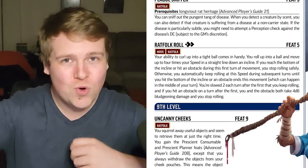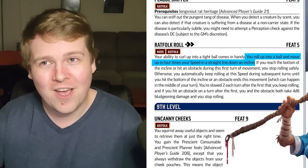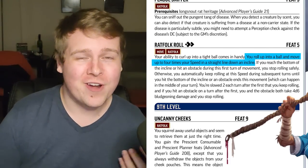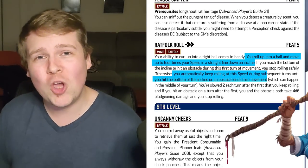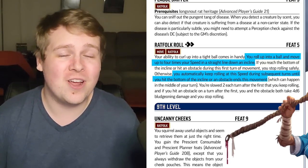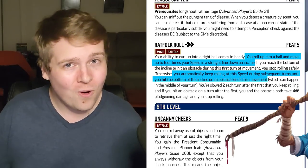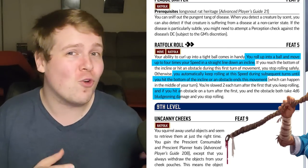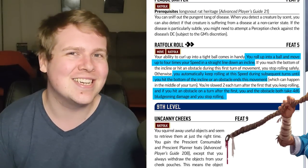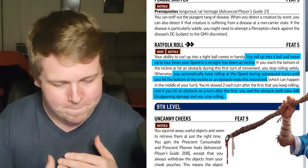Ratfolk Roll — for two actions, you curl up into a ball and move at four times your speed, only on a downhill incline. If at the start of your next turn you are still on the incline, you keep going but you are slowed two. If you run into somebody on the first turn you come to a rolling stop safely, but if you run into somebody on the second turn or beyond, you and the target both take 4d6 bludgeoning damage. You do stop rolling if you reach the bottom of the hill.